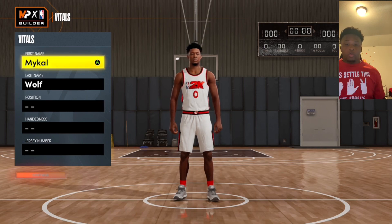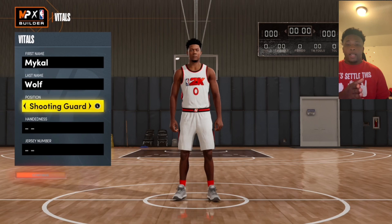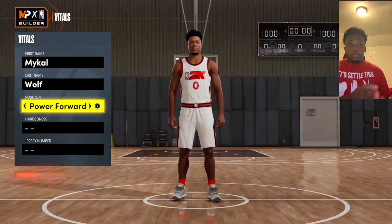Y'all know I don't really like bigs. I'm really a guard — I always play shooting guard — but I might actually use this build. To start off, I'm going to go power forward because that's the best for this position. The badges and stuff are the best for a power forward.